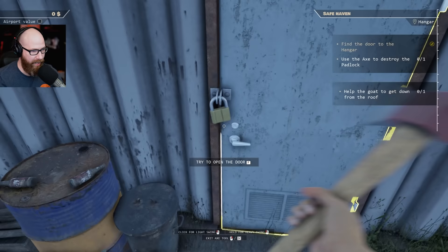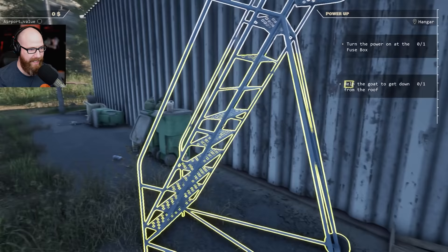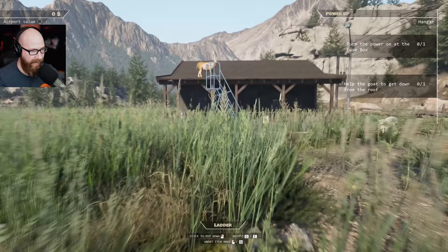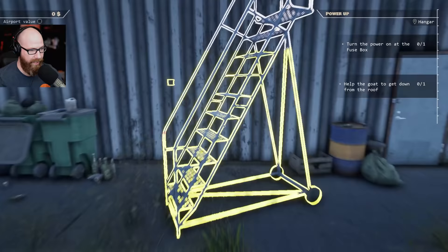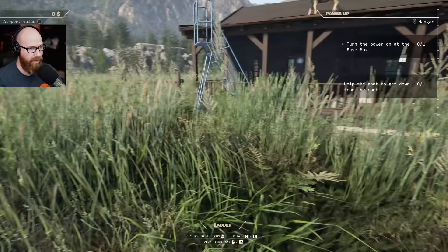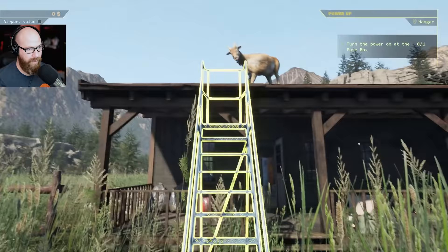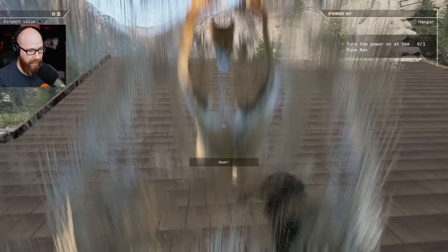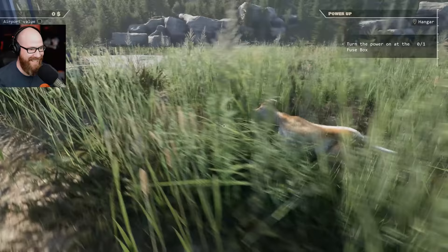There we go, we did that. Help the goat get off the roof. Okay, well maybe we're supposed to be nice to the goat. Hang on goat, I got you. Let me move this around. I need to figure out how to rotate it - Q and E. I'm going to get you, goat. There we go. Come on down. You good? What is that about? Turn the power on at the fuse box. You good?